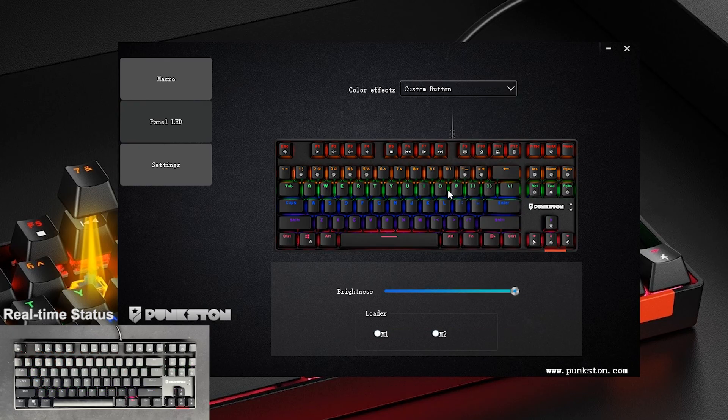Custom Button Mode. Adjustable light brightness. Customize Lighting Mode can be changed. The default is M1, and it can be changed to M2.